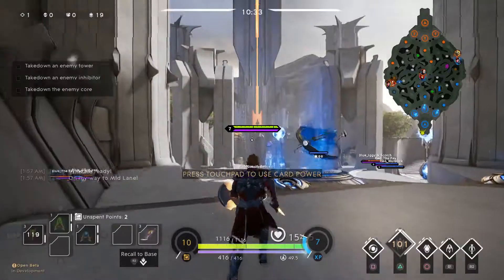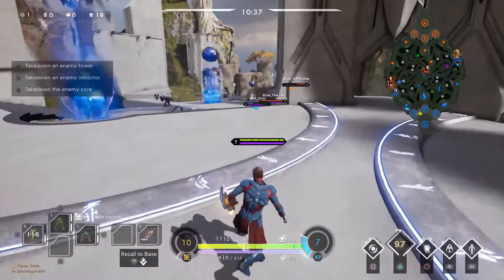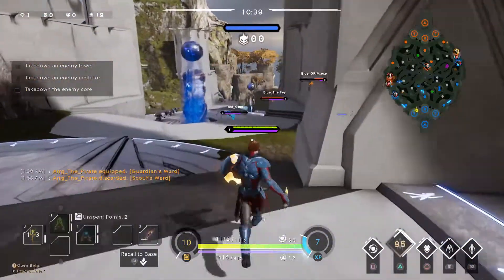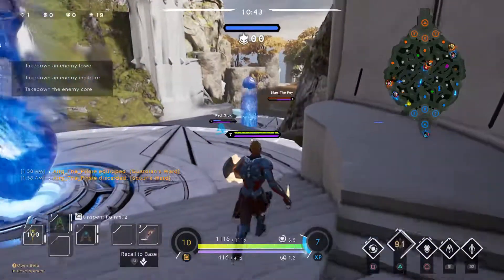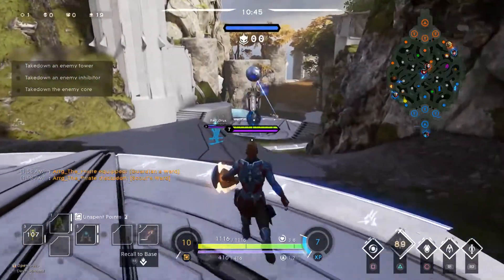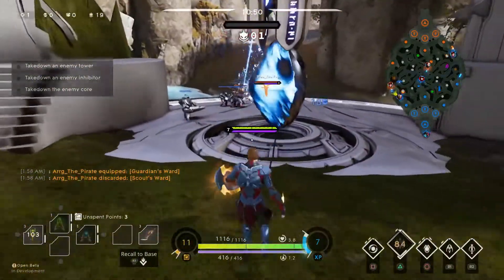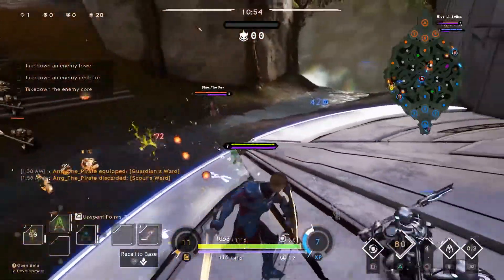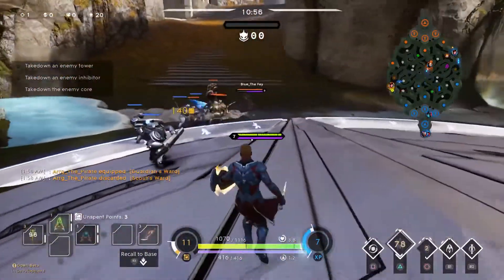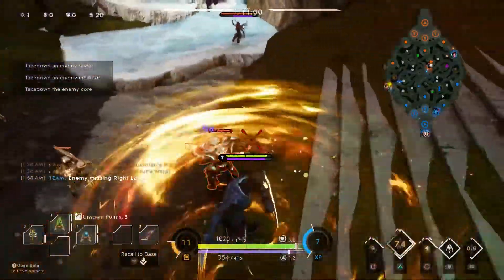It's also way better to go back to base than to die and go back to base. Even though the times are about the same — it only takes seven seconds to respawn, and it probably takes longer than that to actually run to a safe position and teleport back — by not dying you're not allowing that ADC to get that advantage and card XP. So just remember: try your best not to die, but don't die for your tower.